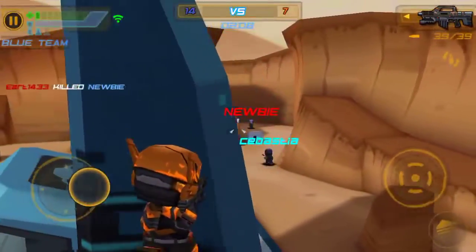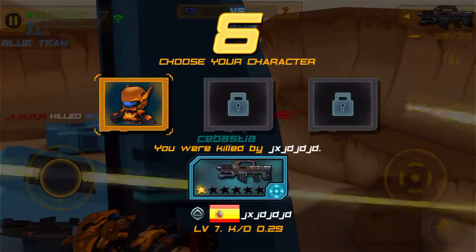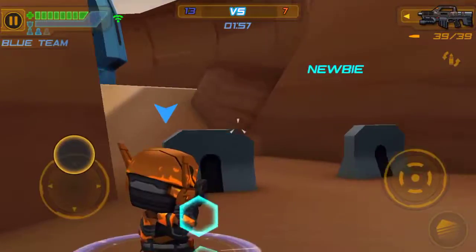If you want to get the little strips — I don't know what they're called — the little strips to get the big minigun, just have somebody kill you and you'll be able to respawn on the floor.